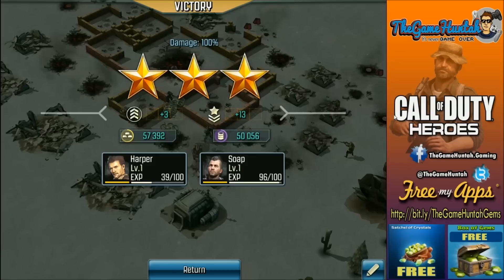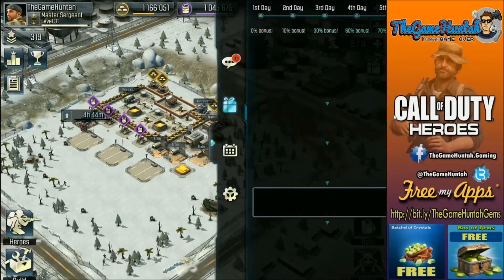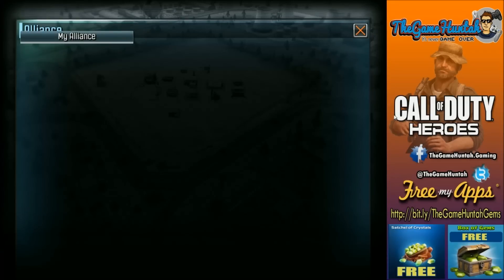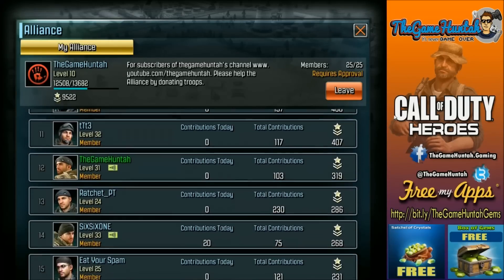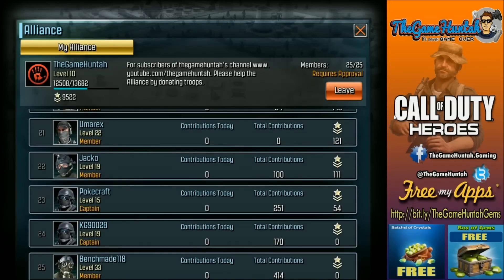We got a three-star victory — not too bad! Soap is almost ready to go to the next level. All my heroes are level 1 but it doesn't really matter. By the way, if you're playing right now — remember this is a resource bonus event between January 14 and January 19, 20% extra bonus on gold and oil for PvP matches, your first 10 matches of the day. This is the time when you really need to sit down and go through a couple of attacks. My alliance, the Game Hunter alliance for subscribers of the GameHunter channel, is currently full — I'm sorry about that.